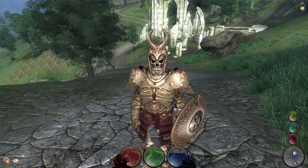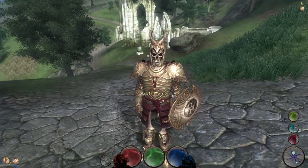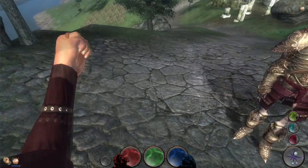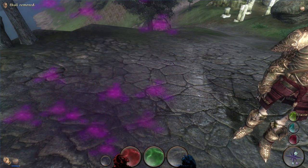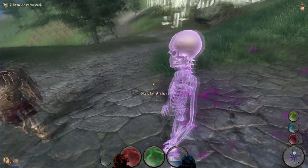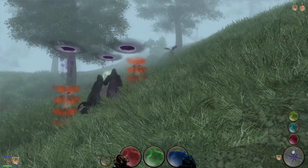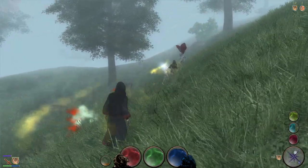This is quite nice for necromancers that want to coexist peacefully with the world, because your minions will be able to follow you into cities without attacking everyone. When creating a skeleton, you can choose whether it should be a warrior, an archer, or a mage. The warriors and archers fight with a finesse not found among normal skeletons, thanks to their humanoid meshes and animations. The skeleton mage has a bunch of interesting spells and seems to focus mostly on conjuration, often summoning its own minions to help you and conjuring up armor and weapons to fight with.